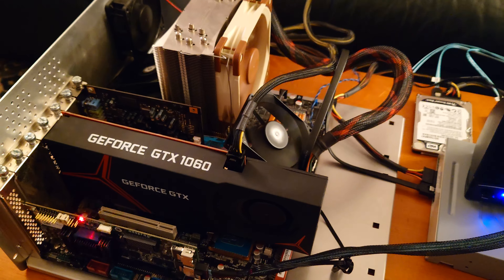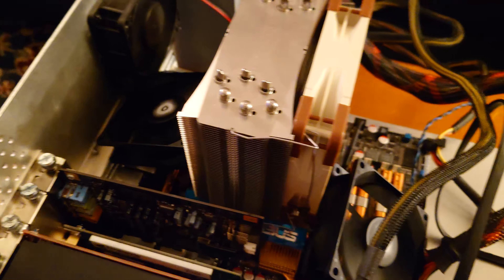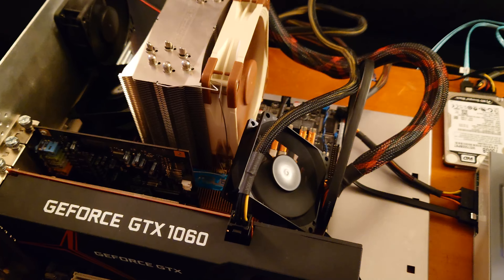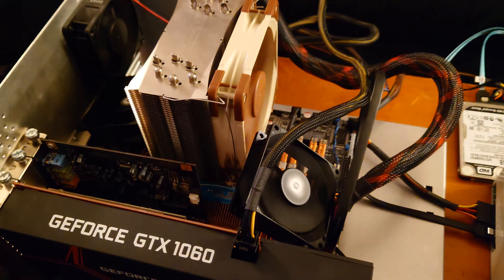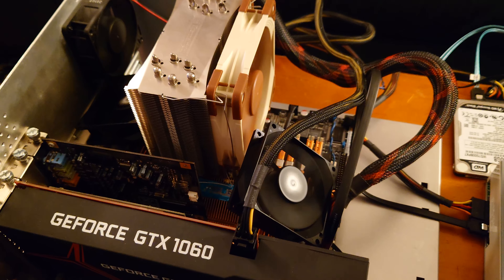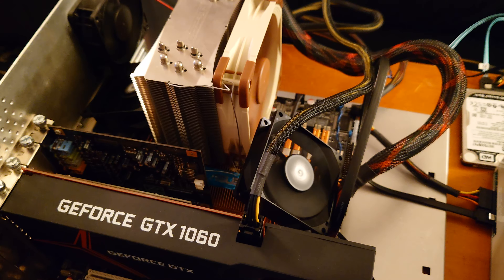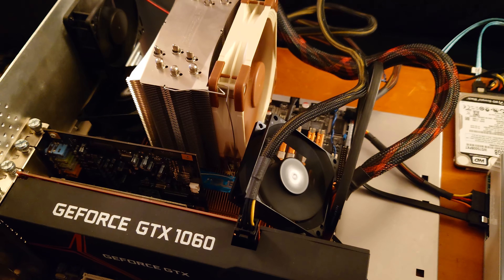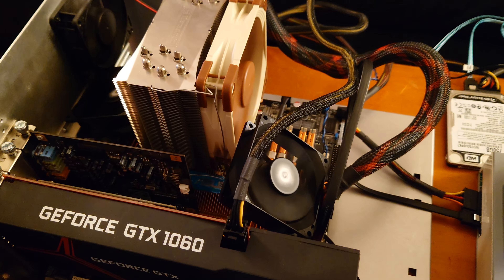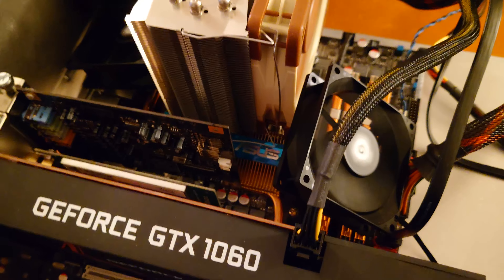We're back with this QX9650 build. I've added a couple of spot fans because I'm listening to my commenters and I have overclocked the system — the CPU is now running at 3.8 GHz instead of the base clock of 3 GHz. I tried getting to 4 GHz but I'm pretty new to this and never really overclocked any of my systems. I have it stable at 3.8 GHz, with one fan for the VRM and one for the Northbridge and memory to get more airflow after pushing up the voltage and FSB.